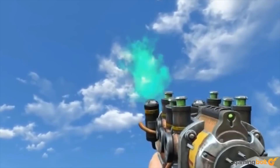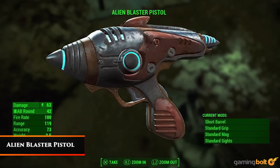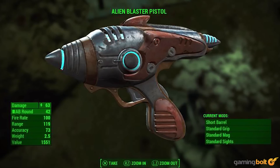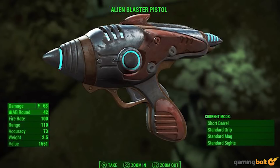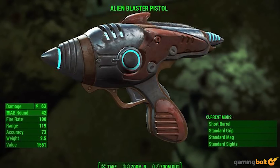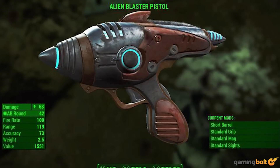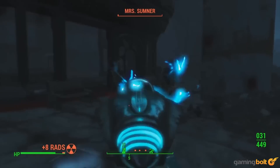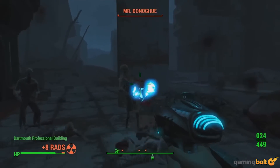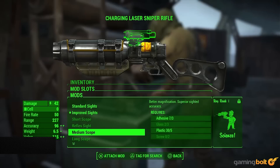Alien Blaster Pistol. The alien blaster pistol isn't the easiest weapon to get, but it's one of the coolest. Its sleek red body looks like something straight out of a 1960s sci-fi movie, and fires and sounds just like you'd expect. It's not only a powerful weapon but also very good in medium-range combat scenarios. If you can track it down, it will stay in your arsenal for quite some time.